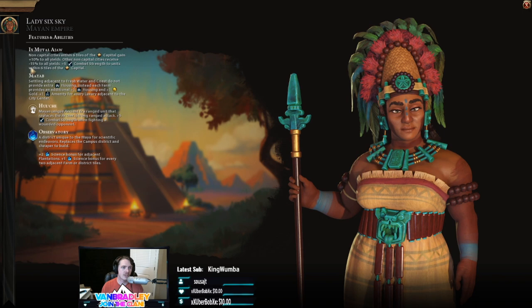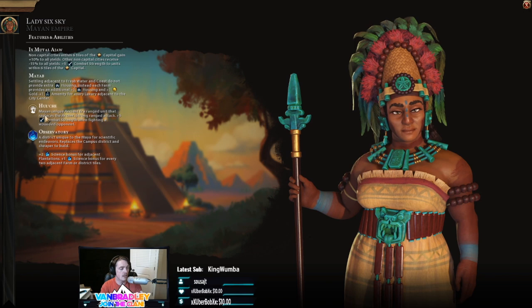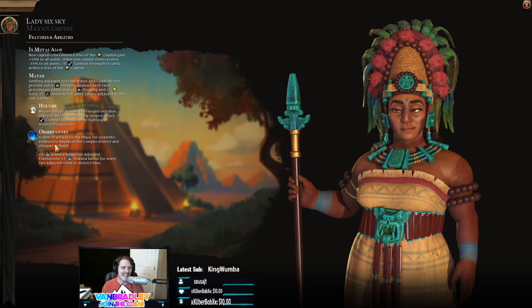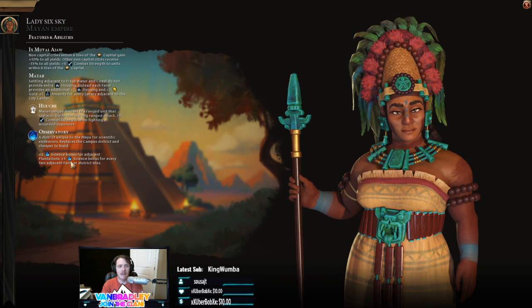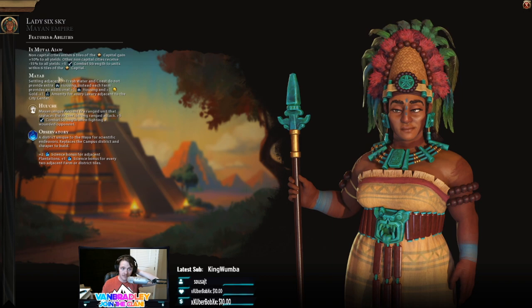We have our unique archers which happen right away, which are awesome. We want to get those as soon as possible. They gain combat strength against wounded units and for being within six tiles of the capital, so very good defensive units early on. Our observatories are the campus replacement. They have a bunch of unique places to put them, namely against plantations and farms, which is different than your normal mountains and geothermal fissures and reefs.